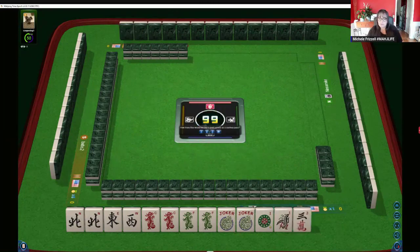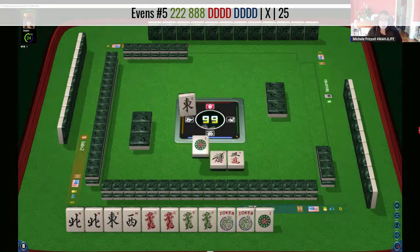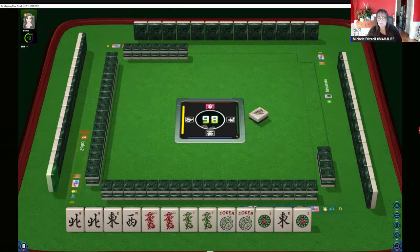Now we have like numbers and a 3. I would pass 2, but let's wait and see what our opponent wants. We can Kong the dragons, although it is going to be a bit revealing. If we Kong both dragons, they're going to know what we're doing. Although there is a 2-8 dragon hand — that would be the fifth hand down under evens. Two Kongs of dragons. And then the other double Kong of dragons is second hand from the bottom under winds.